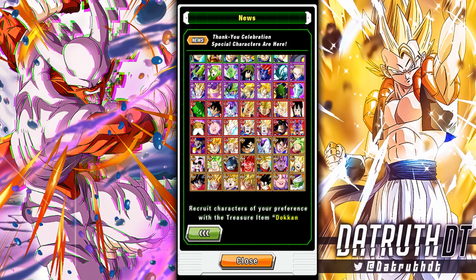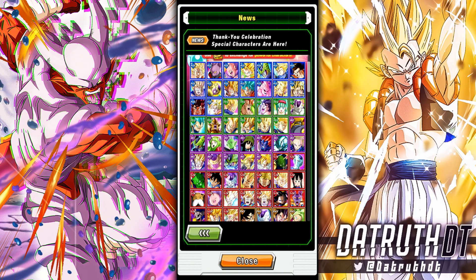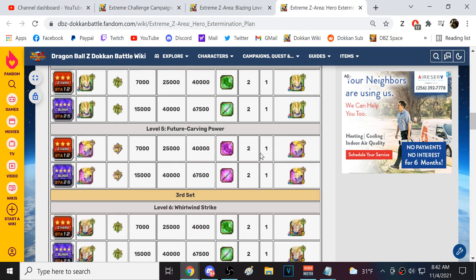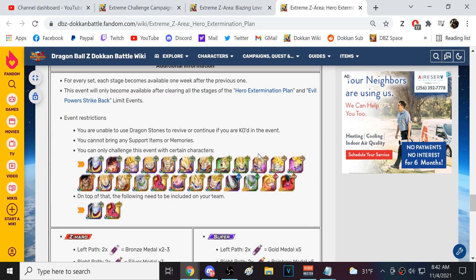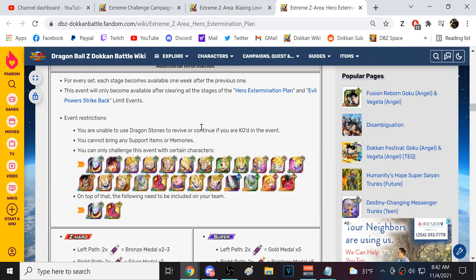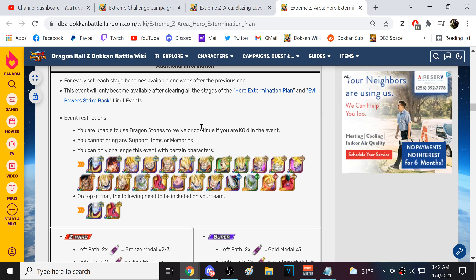Kefla is far and away the best unit on here. When she gets her EZA - she's gotten her sub EZA in JP - she is very powerful. Many of these units just give you no value right now though. That's why I really think you should potentially try and prioritize doing LR Great Saiyaman 1 and 2 EZA. Here are all the units you need for this EZA area - you've got to get a lot of these characters EZA'd to then do the Great Saiyaman 1 and 2 EZA. It is a long step process, but I think the LR Great Saiyaman 1 and 2 are worth the effort to go through to get them.